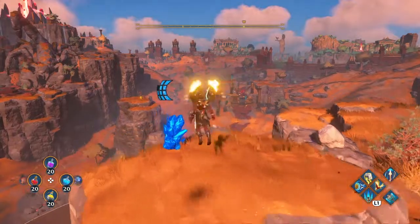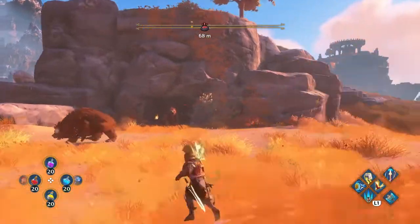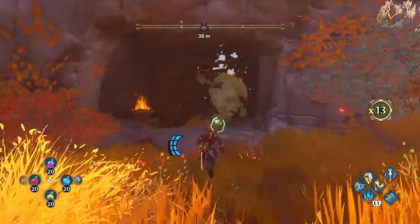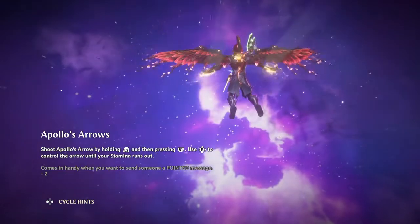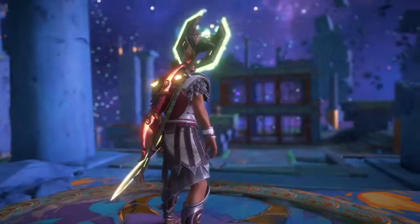Hi guys, welcome back to some more Immortal Fenyx Rising. I'm going inside — I'm gonna be in the Vault of Tartaros after I defeat those bears. I smashed this crate here and now it's time to get inside this vault. Now I'm in a Vault of Tartaros called Sisyphus's Cage.